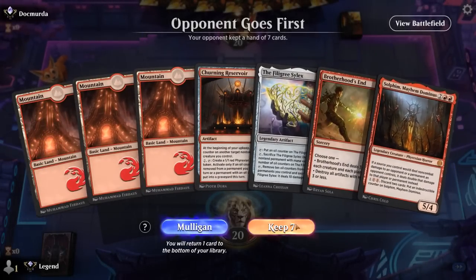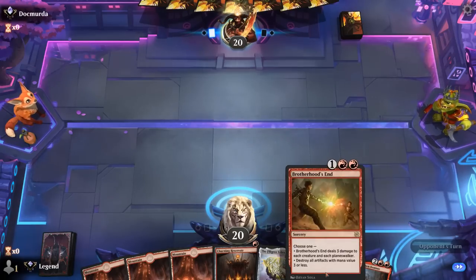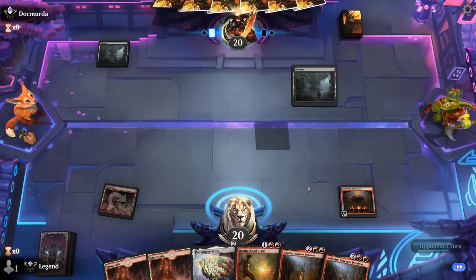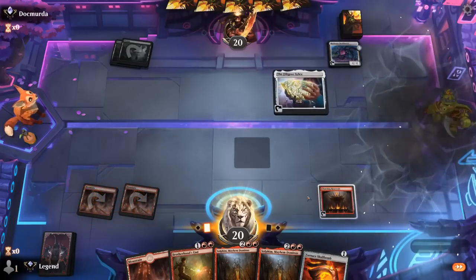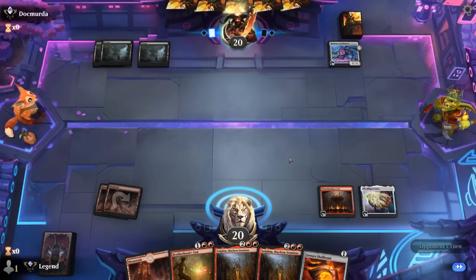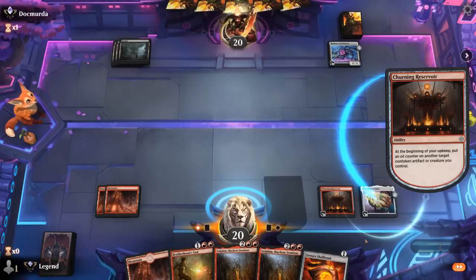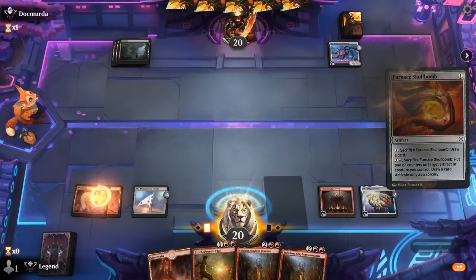Okay, we're on the draw and the hand seems fine — Reservoir into Silex with Solphim in hand means we're going to attempt to deal 20 damage. Brotherhood's End can keep us alive in the meantime. Turn-one Swamp — backup Solphim could be useful. Turn-two Bank Buster, happy to play a long grindy game. Could use Silex to blow up Bank Buster next turn, but we've got other plans. Use Skull Bomb to speed things up. Facade's nice.